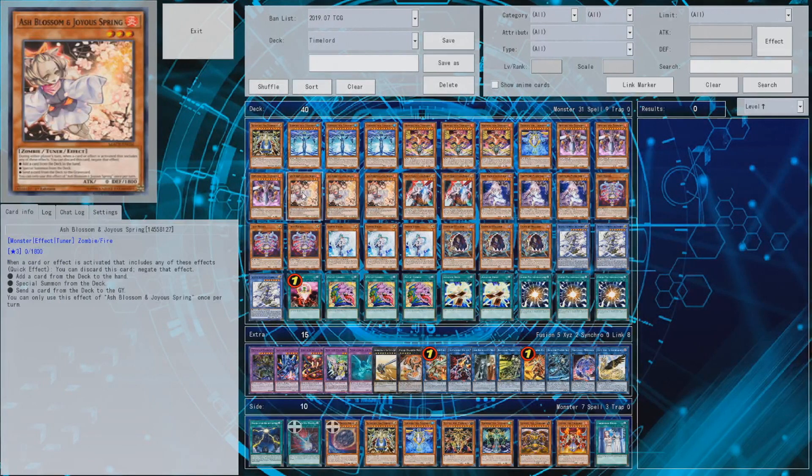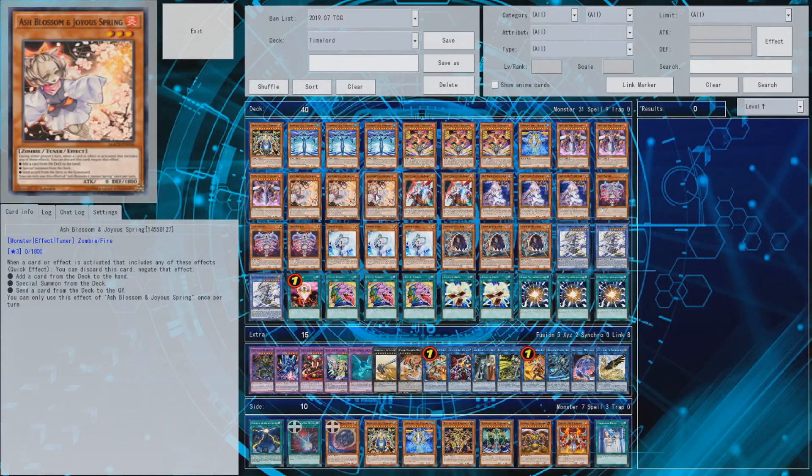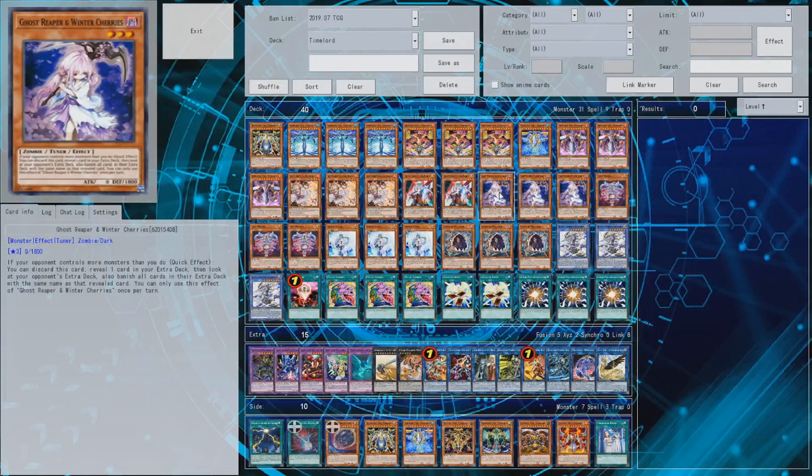Now the Hand Trap Brigade: Triple Ash Blossom will be a little cheaper and is basically budget now. I only run two Ghost Ogres because this card can really shut a deck down, decreasing your opponent's field, but it's once per turn so you don't necessarily want to draw two. You can bump it down to two if you don't want to pay the price. There's another card I haven't seen played much that I think is great right now — the extra deck monsters of top decks aren't really expensive, and this deck doesn't need an extra deck at all.